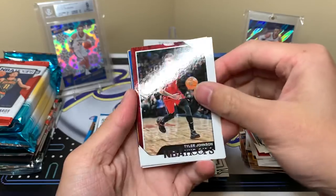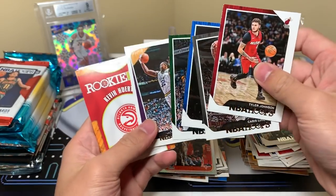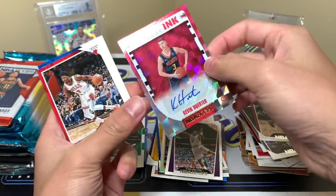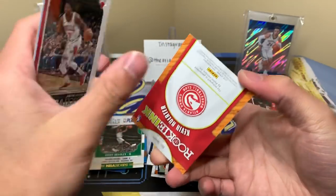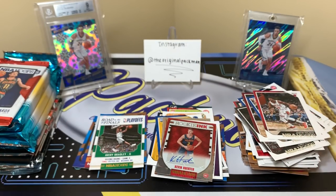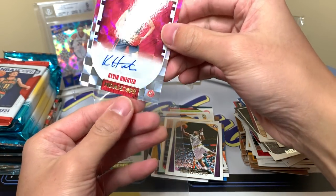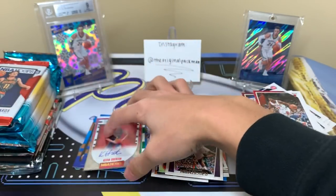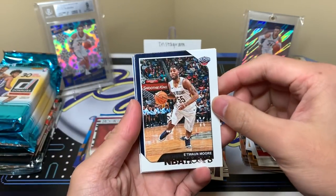Last two packs of this Hoops, then we get some Donruss, the Optic, and the Certified. Tyler Johnson, Caris LeVert, Dennis Smith Jr., Giannis, Karl Malone. Oh — Kevin Herter! Not bad — auto of Kevin Herter, good young guy for the Hawks. If I'd slow-rolled it face down I would have been freaking out, because I think that was a Trae. Holiday and Iguodala — sweet, we're on the board, I'll take that! The Hawks have a lot of good young pieces. The way to build nowadays is definitely to stock up on the young guys. Nice to get a Herter autograph, nice to get an autograph.